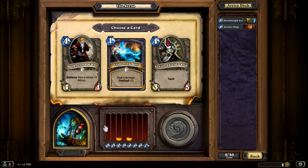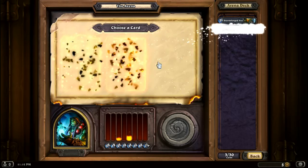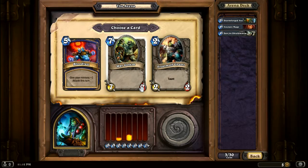Though I might end up going to the spell damage one. Three damage for one mana with an Overload, or a four-cost Taunt. Right now I really like Taunt. Give your minions three attack this turn — probably gonna go that. That's just all minions three attack. If you have a lot of minions, you're good.